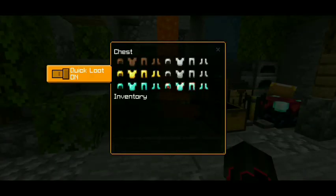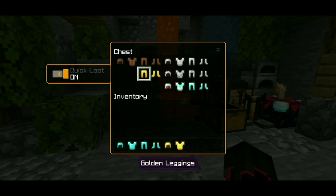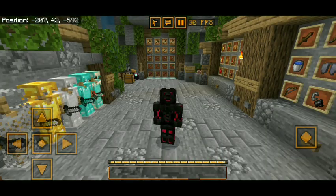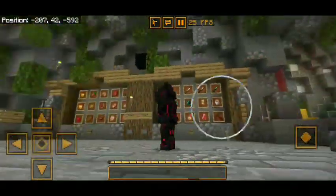It also features a quick loot mod which you can press to take items from a chest or inventory. In the nether, it also features bordered ores and bordered netherite ores. If we go to third person, we now have the brand new free look feature for the client.